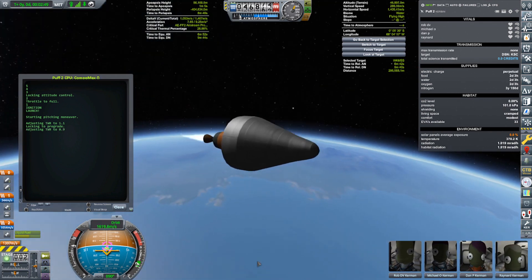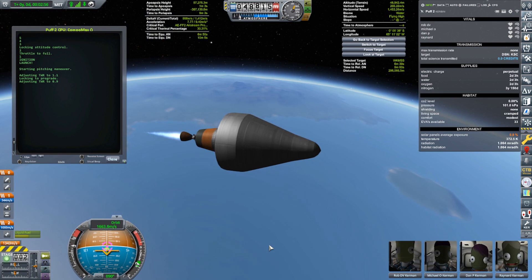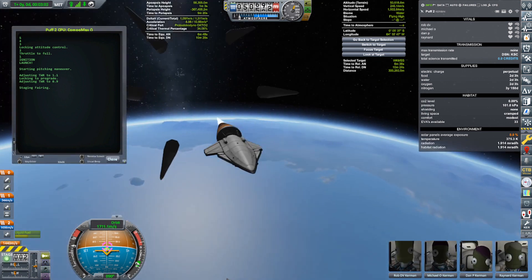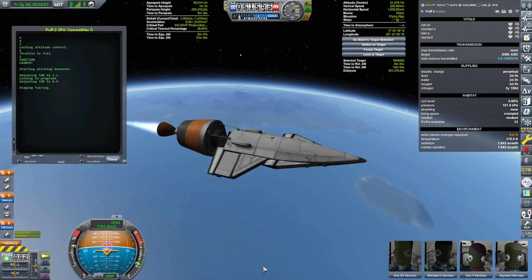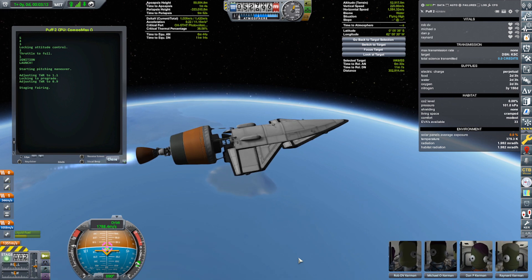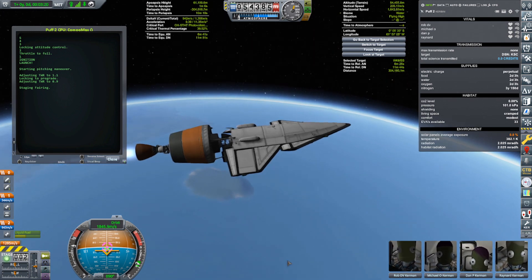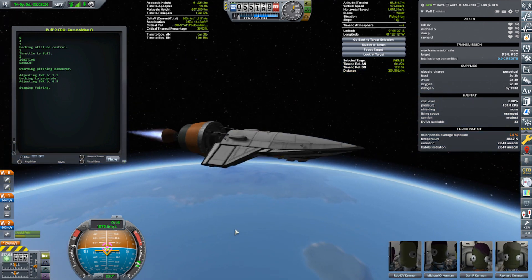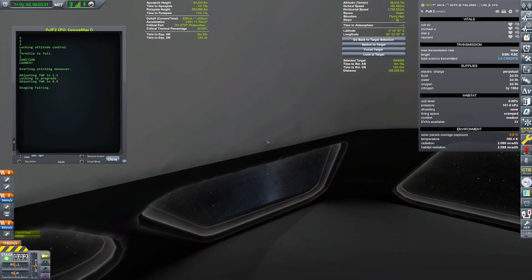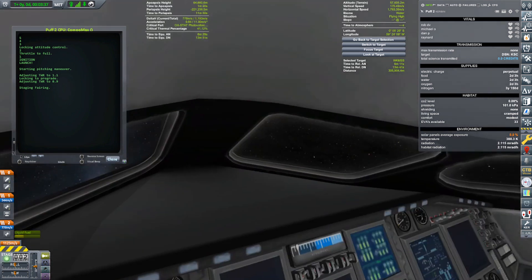Now we're on to the Cheetah engine. I do like this booster — I think it's a pretty practical booster; I've had some pretty goofy ones. Fairing deploy! There we go, that's really nice the way those come off. You don't often see that — quite often they're a mess. And this looks better. You get a view from the cockpit of the upside-down... oh, you can't look out the windows? Are you kidding me? That's unfortunate.